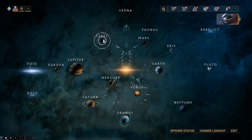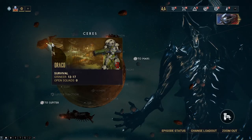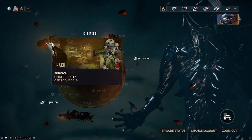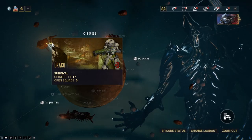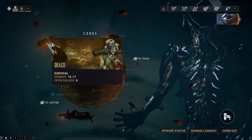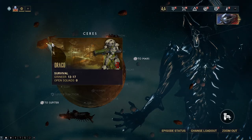Or you can go to Ceres and do the Draco survival mission, which will really help you farm alloy plates. It's the best mission to do, actually. So if you're looking for overall best value, go ahead and do that mission. But if you like defense missions, then try either one of those three planets. I would recommend this survival mission — I would highly recommend it.